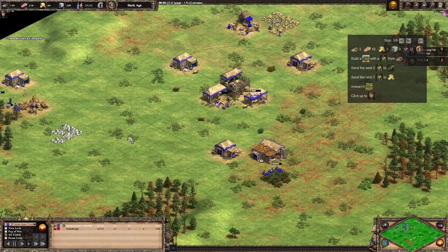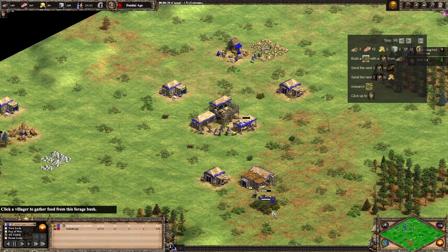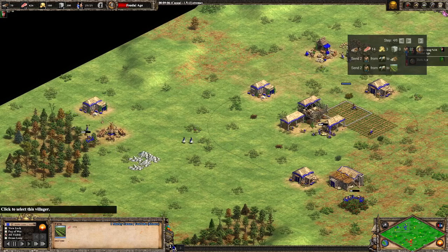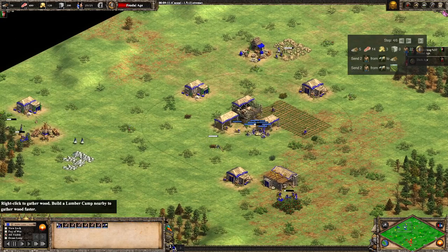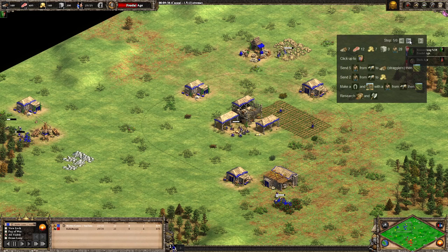So we're going to click up to Feudal Age, and then we're going to move a few villagers over. Once we've clicked up, we're going to send two over to wood, two over to farms. We've got two on wood, two on farms, and should still have seven on sheep. We're going to concentrate purely on collecting all those sheep at this point. I'm just going to move forward on the build order overlay.